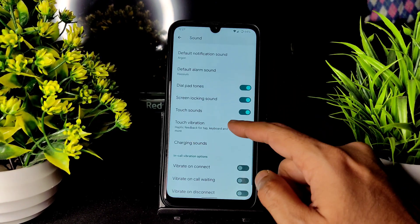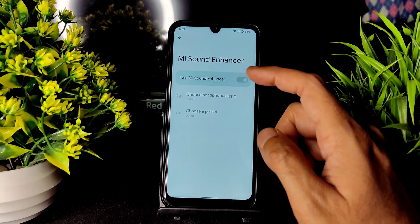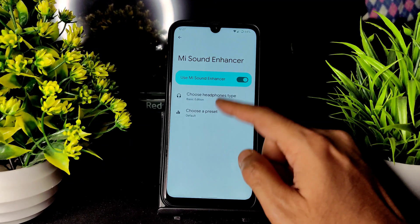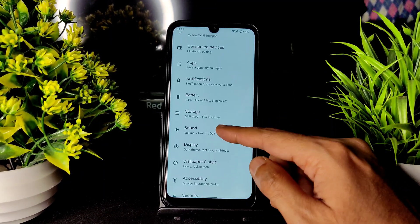Battery saver is also available in this ROM. In the sound settings, you get all the basic settings like vibration and touch vibration, which you can enable or disable. You can also choose the headphone type and presets in the sound settings.